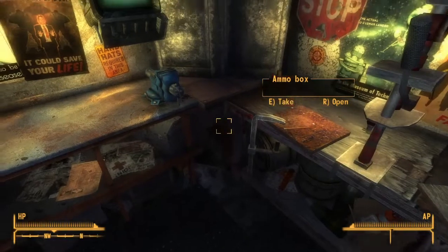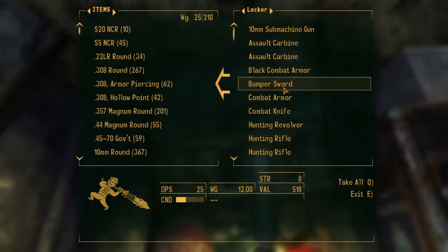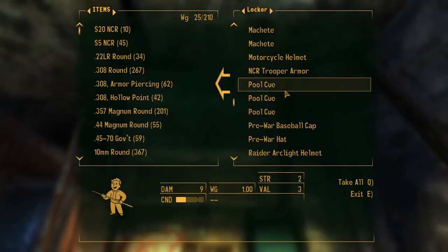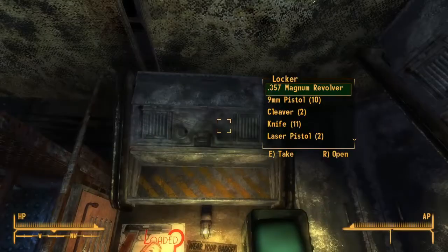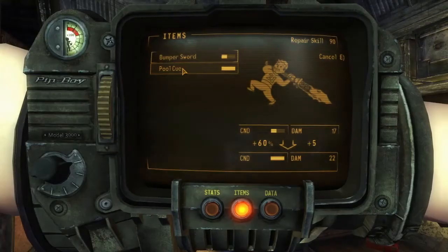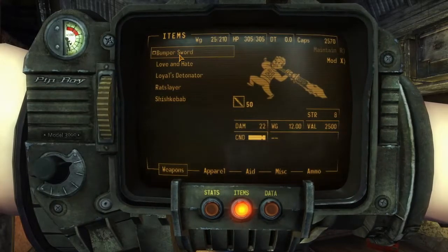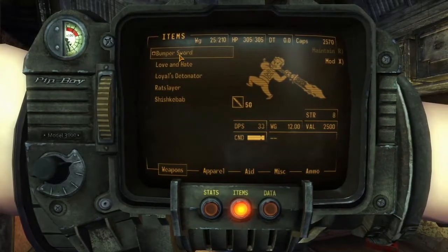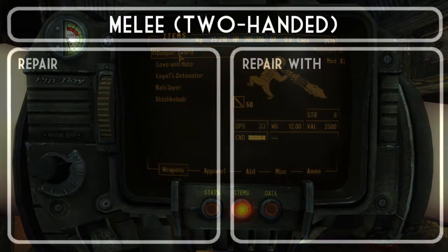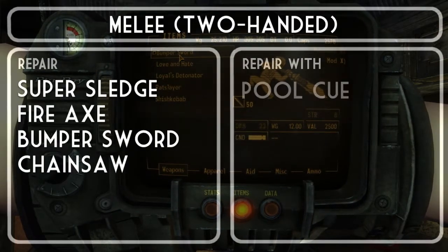For two-handed melee weapons, the same principle applies. We take a bumper sword, currently worth 632 caps, and we take a pool cue — currently worth three caps. We spend 20 caps to get the pool cue repaired up to full condition, and then we repair them together. The bumper sword now, like the shish kebab, is worth 2,500 caps. You can find pool cues on fiends, and there are also loads in Vault 3. In this category, the best weapons to repair are the super sledge, fire axe, bumper sword, and chainsaw, and the best weapon to use to repair them is the pool cue.